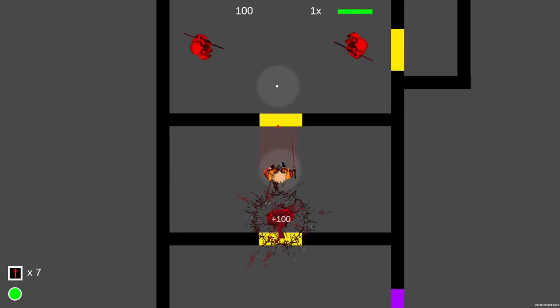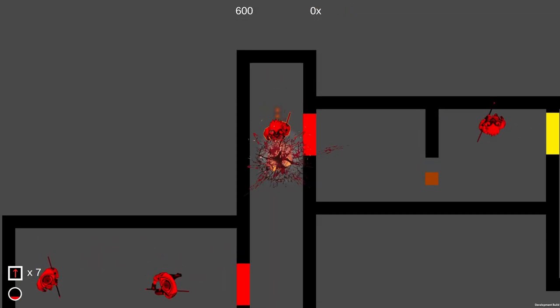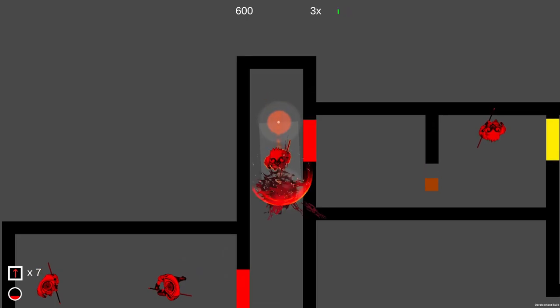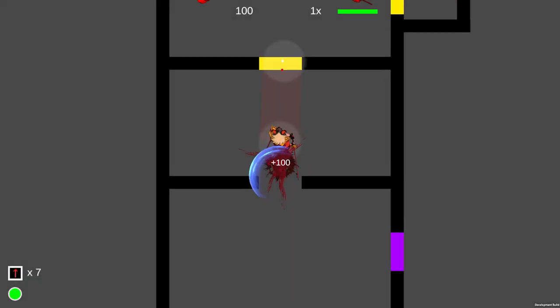One is that objects that get kicked at you by enemies can now hit you even while you're dashing, so that makes them a lot more dangerous and gives them a much more important place in the gameplay.